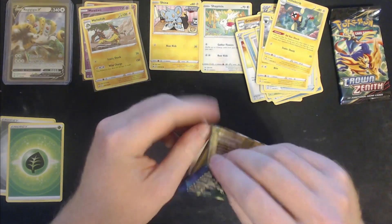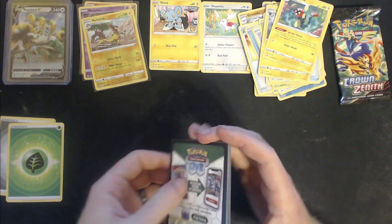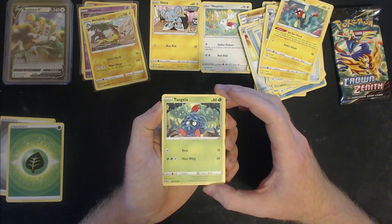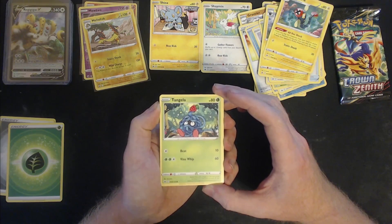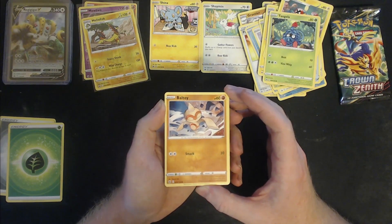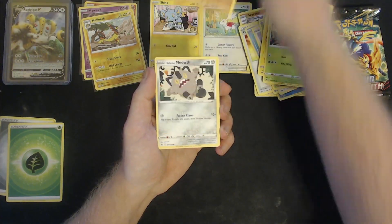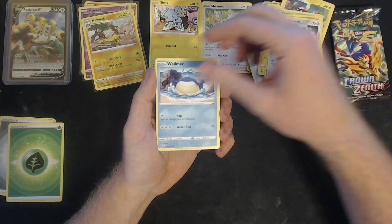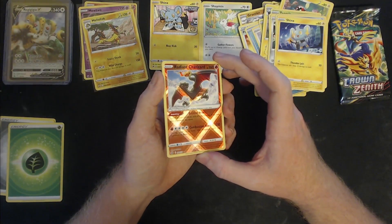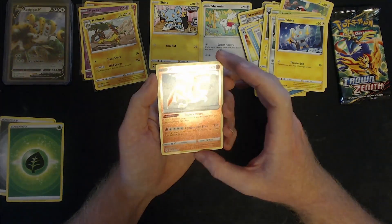Two more packs and still just that one really good pack. One more would be awesome, two more would be fantastic — but I'm not gonna get too greedy. Pack four: Tangela, Baltoy, Galarian Meowth, Wailmer, Shaymin… oh there we go — RADIANT CHARIZARD! There is another amazing pull! 'It spits fire that is hot enough to melt boulders; it may cause forest fires by blowing flames.' I am so excited!